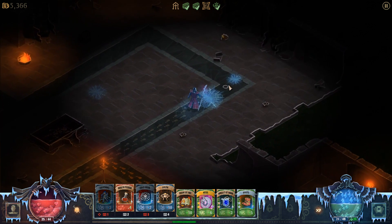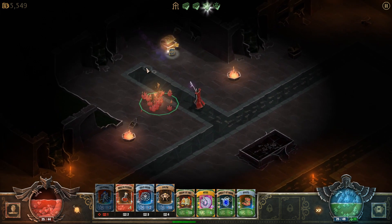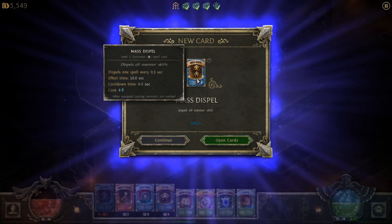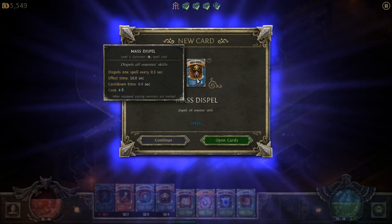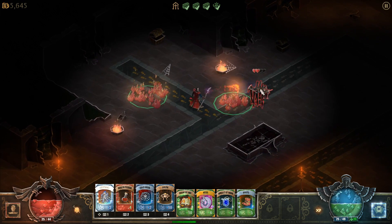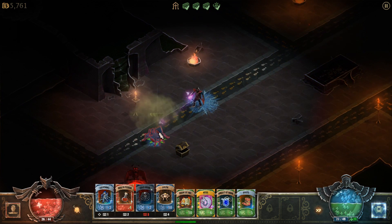I'm cold — I'm shivering. This guy could use a scarf. Where's the scarf card? What is this — Mass Dispel. Dispels all enemy skills. Dispels one spell every 3.3 seconds, 10 seconds effect time, 6 second cooldown. I wonder if I'm going to need that for a particular boss or something.